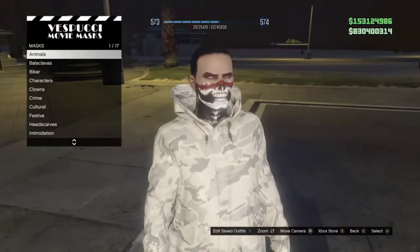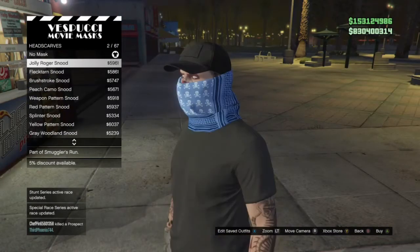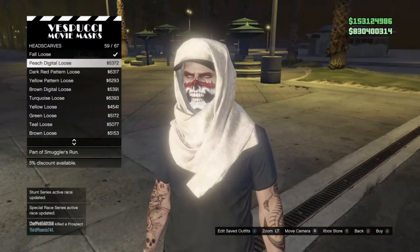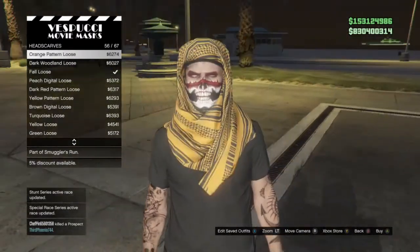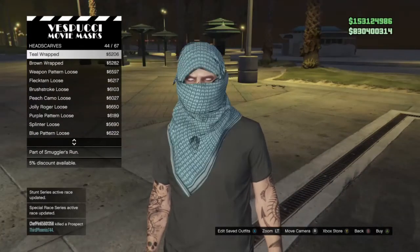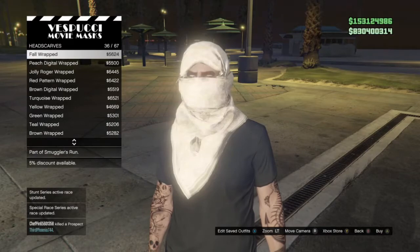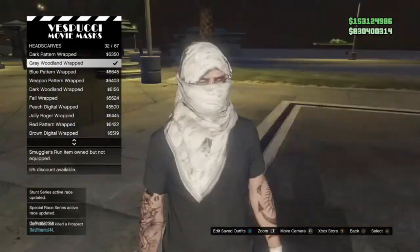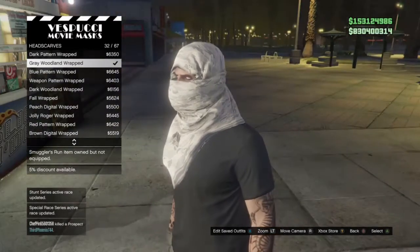You want to go into headscarves and purchase the same headscarf that I purchased. You can choose pretty much any of these. As you can see, once you actually put one of these headscarves on it will make the overcoat disappear. So you just do a simple glitch to get this mask onto the outfit.